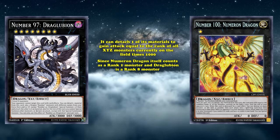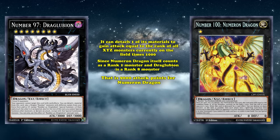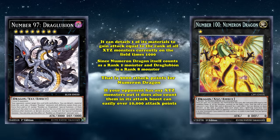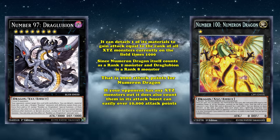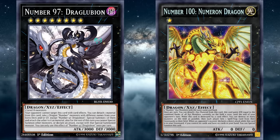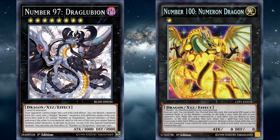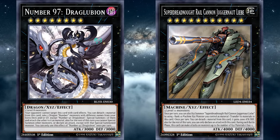Numeron Dragon is normally a difficult-to-bring-out card that requires two Number Xyz monsters of the same name and rank on the field as its materials, and it has the effect where it can detach one of its materials to gain attack equal to the rank of all Xyz monsters currently on the field times 1,000. And since Numeron Dragon itself counts as a rank 1 monster, and Draglubion is a rank 8 monster, that's 9,000 attack points for Numeron Dragon — definitely enough damage to close out a game with a direct attack, or attacking over a monster with less than 1,000 attack. Or if your opponent has an Xyz monster out as well, it does also count them in its attack boost, which can get Numeron Dragon easily over 10,000 attack points. And since Number 97 Draglubion can't be targeted by card effects, it's actually really hard to stop its effect from going off once it hits the field. So Draglubion gives any deck that has level 8 monsters available the ability to instantly win the game with more than 8,000 points of damage.